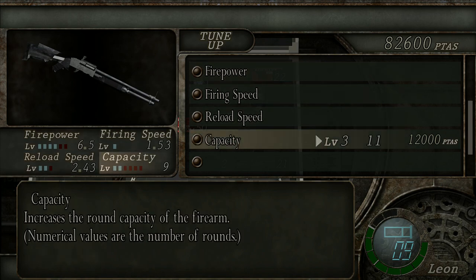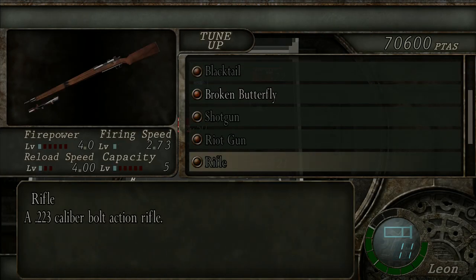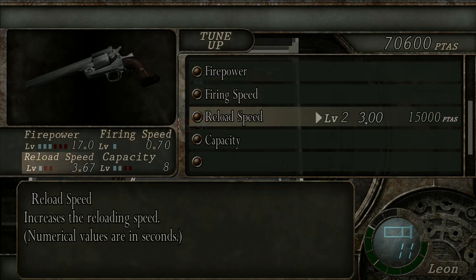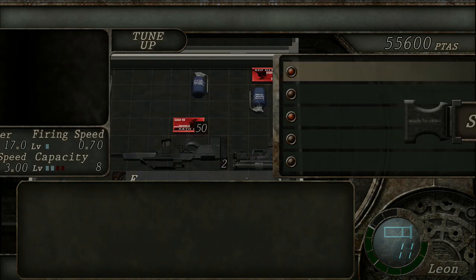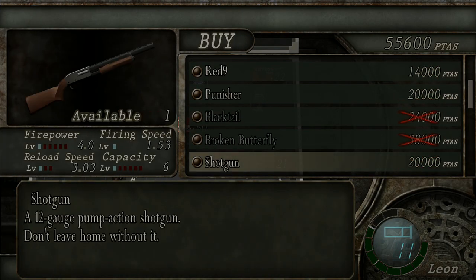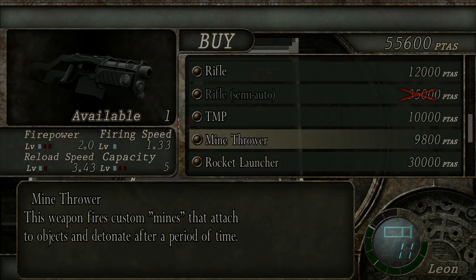The capacity is absolutely broken - Broken Butterfly, yes please. Reload speed, not so keen on. We'll go for the riot gun first. I think we've got enough to actually upgrade the Broken Butterfly. Reload speed there. Since our inventory is so desolate I'm really tempted to go for the mine thrower.